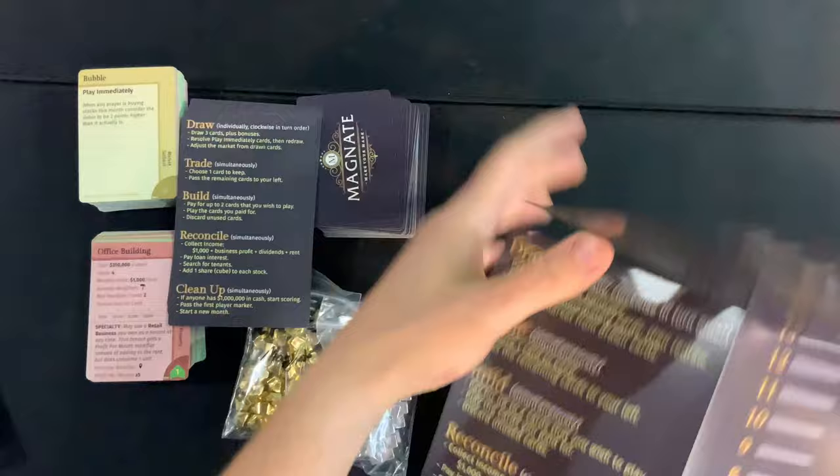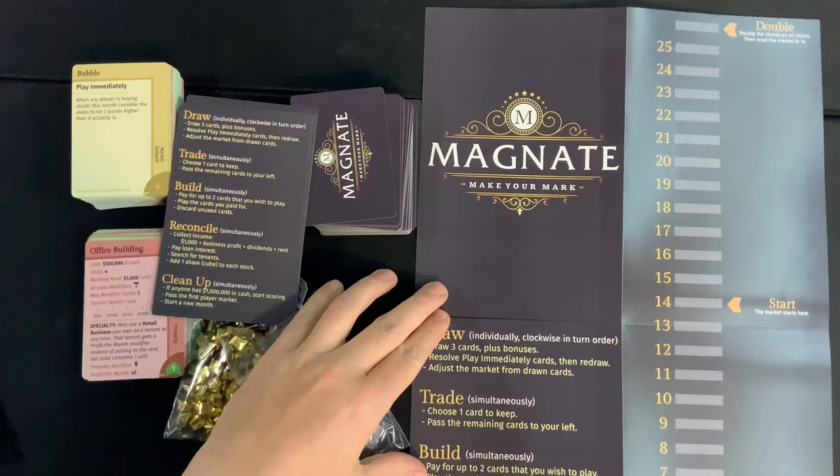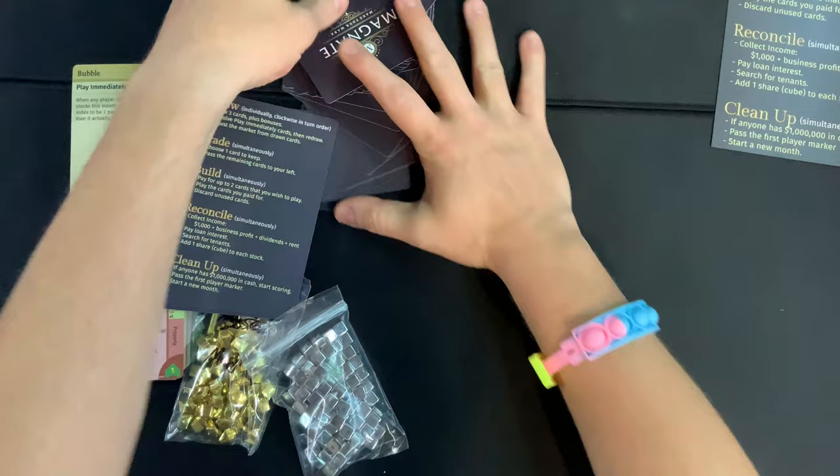So this board — Magnate: Make Your Mark — and it looks like you keep track of something over here: the start, the have, and then we have some useful information right down here as well. I love when they include this information in there.